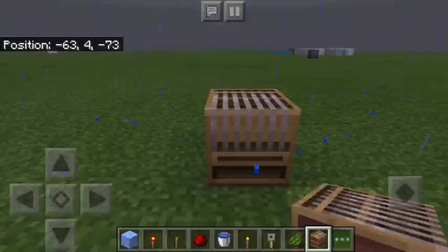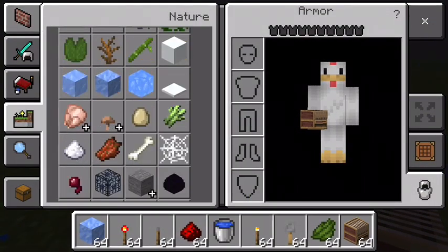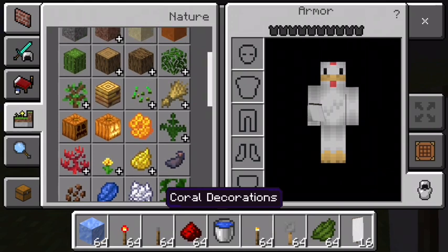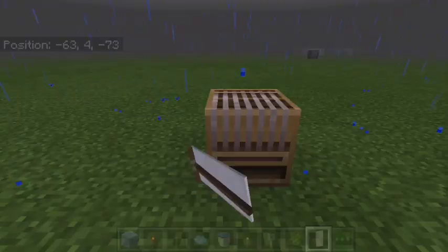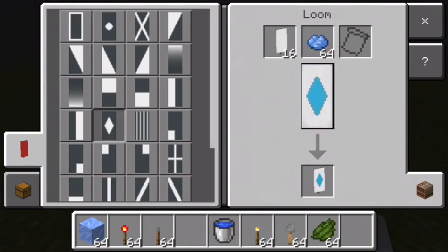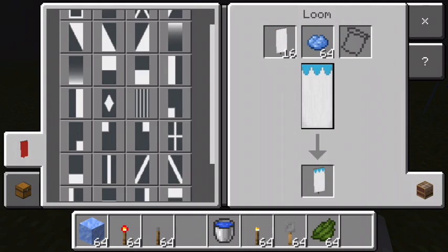We're going to keep doing this. You're going to take your loom block, and I would start out with a white towel because then you can add in whatever color you want. I'm going to use blue because that just seems like a nice, clean bathroom towel color. Go in there, place your banner into the banner slot, your dye into the dye slot, and then you can select whatever pattern you want. Some of these do not look like towel patterns, but some of them do.